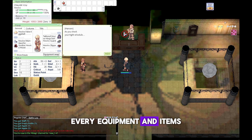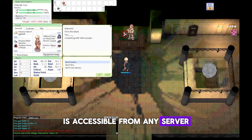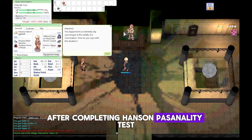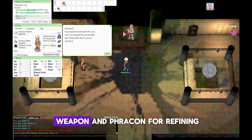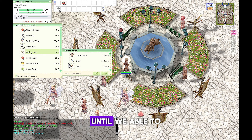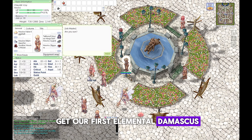Every equipment and item I will use is accessible from any server. After completing Hansen's personality test we will get a free weapon and fraycon for refining. For Thief we can stay with Main Gauche until we are able to get our first elemental Damascus.